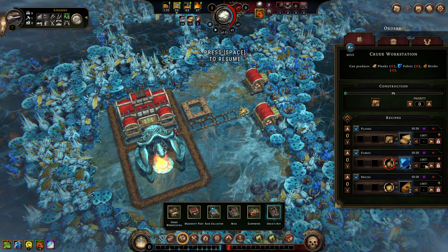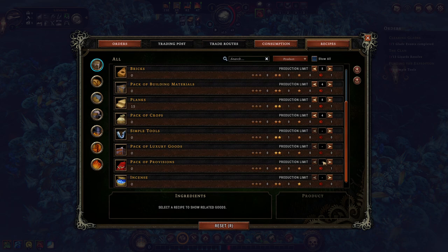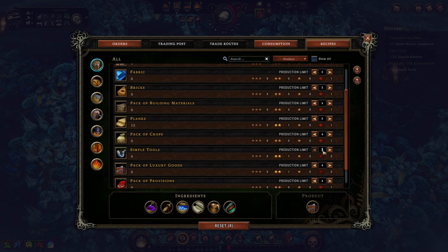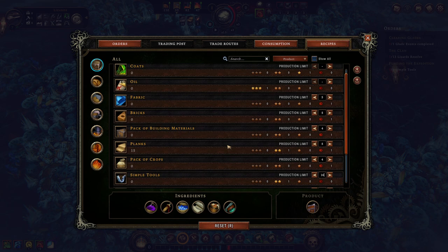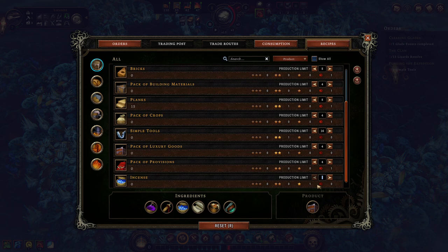My Carpenter — let's use our global panels. I'm setting the production limit for fabric, bricks, and planks each to five. I'm setting building materials to four each because if I make a mistake I'd rather they not bankrupt me. Simple tools: let's set to 16, which is the largest amount I've seen a single event ask for. Oil: I intend to ultimately use oil to fund the entire camp, so I'll set that to 50 since we have three-star production. Coats to 25, and incense to 25 — the lizards use incense for religion.